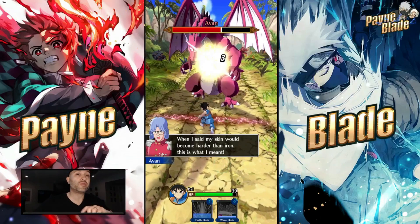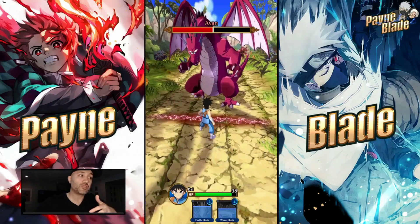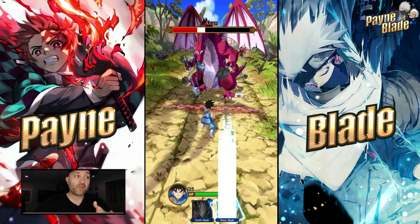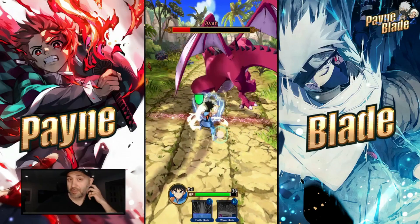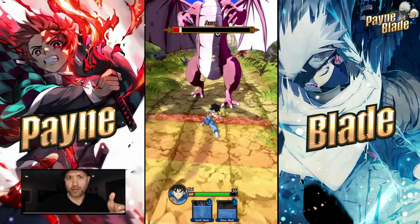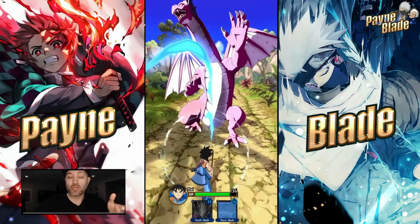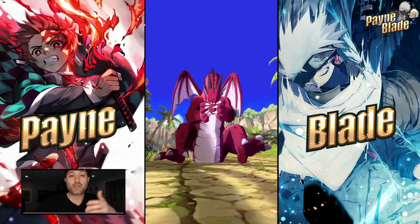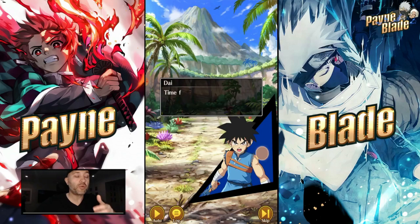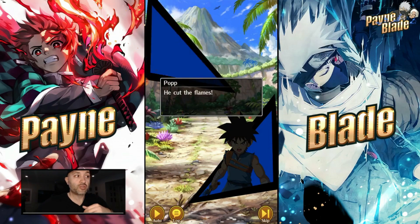The gacha aspect of this is very straightforward - the characters are given to you as you progress through the storyline. What you actually do through the gacha system is get weapons and skills. That's the one thing that makes this game gacha-related. It's similar to games like NXB Ninja Voltage, where the game gives you all the characters and all you have to do is grind their star levels and get their weapons. In this game it's similar - you just have to get weapons and gear.